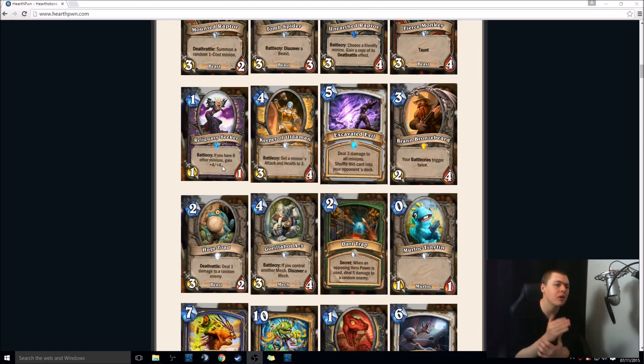Keeper of Uldaman — 4-mana 3-4. Battlecry: set a minion's attack and health to 2-3. This is a lot better than you'll originally think. Say they drop a 4-drop like a Yeti — you drop this, the Yeti becomes a 3-3, you trade, and you still have a 3-1 left alive. You can also use this to buff your own minion, changing a Silverhand Recruit into a 3-3. Even just playing it flat on 4, if they have one minion, it's good. I see this being played in nearly all Paladin decks where they have the space for it.